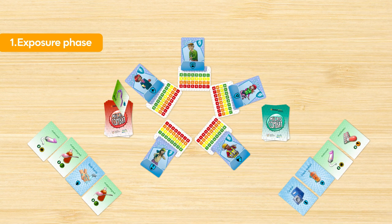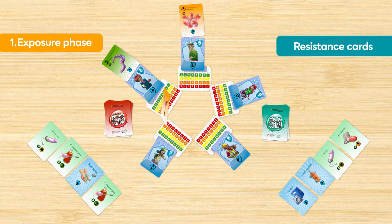Each pathogen individually attacks a character. Careful, though! In the exposure phase, you are not only facing the pathogens. Resistance to medications may also occur. The resistance card goes with the pathogen card in order of appearance. If you can't use it, save the resistance card for future rounds.